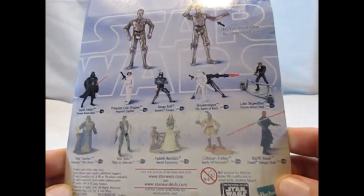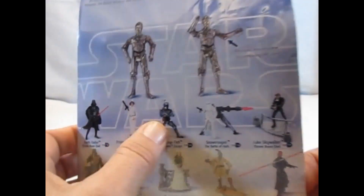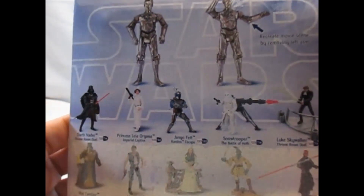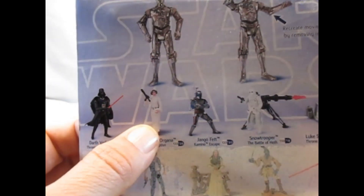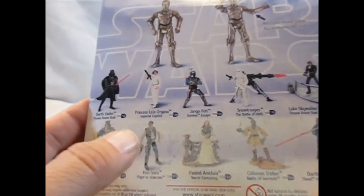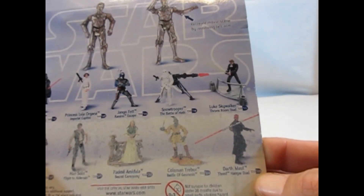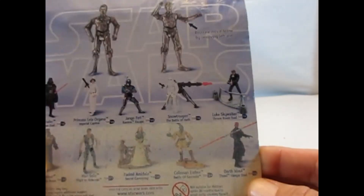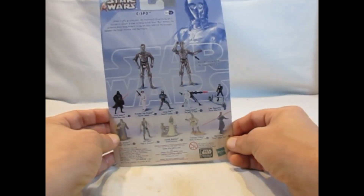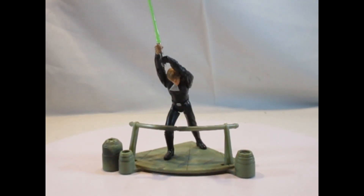Ich zeige euch eigentlich jetzt hier nur, welche neuen Figuren herausgekommen sind. Hier zum Beispiel dieser Jango Fett, den gab es in der Phase 1. Oder hier diese Leia, die gab es in der Power of the Force 2 Line. Und ebenso Darth Maul in Episode 1, Threat Hunger Duel. Also es sind sehr viele Repacks dazugekommen. Und dann sehen wir uns die neuen Figuren an.